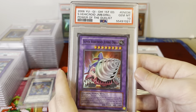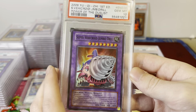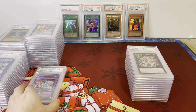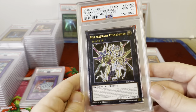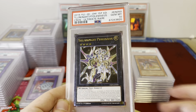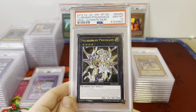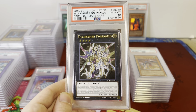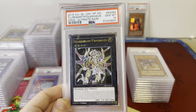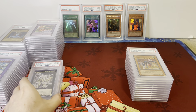Super Vehicroid Jumbo Drill, Gem Mint, Power of the Duelist — really cool card. Tellarknight Ptolemaeus — I know this got bought out recently; I think Stellar Knights are getting announced support. So pick this Gem Mint 10 copy up before anything else happens, before the support comes out, as it potentially rises more.